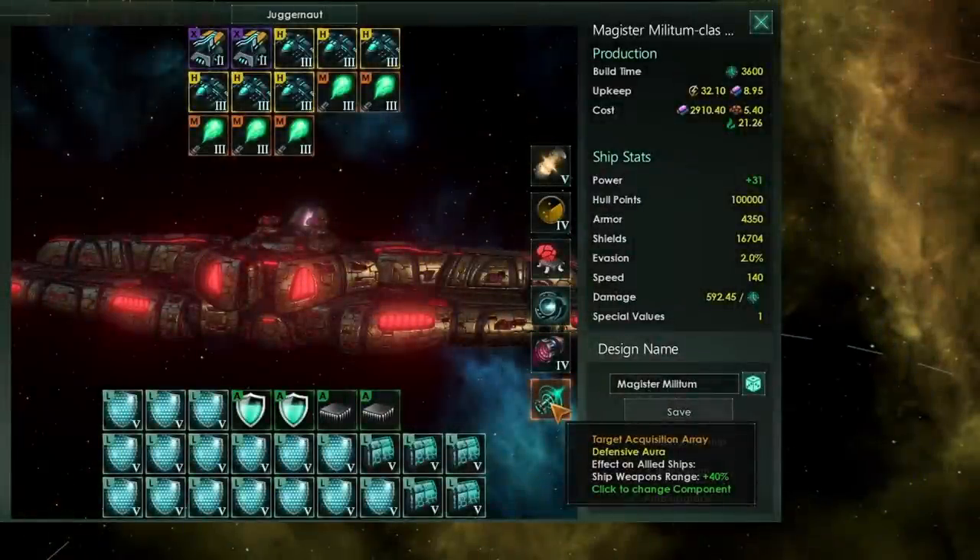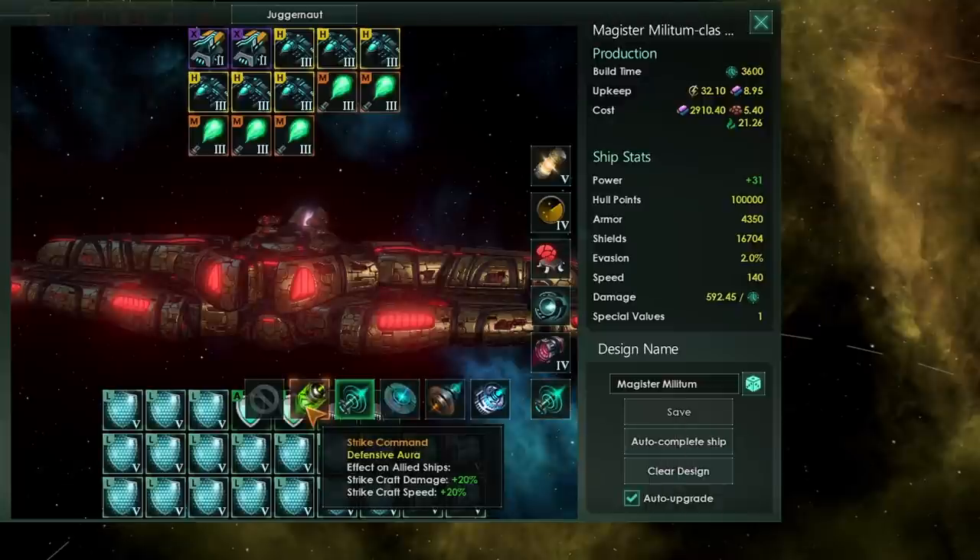The auras available will apply to all allied ships in the system, or all enemy ships in the case of offensive auras. The best aura I would say is the target acquisition array — this is going to give you a massive advantage in that your ships' weapons range will be at +40%. You will be doing an alpha strike before any enemies even get the chance to shoot at you, and if you have enough range bonuses stacked you may even get two full volleys in before they have the option to return fire.